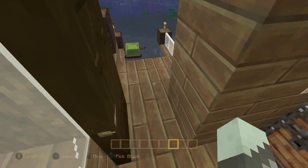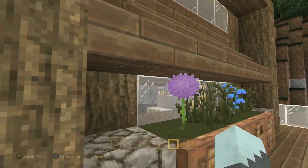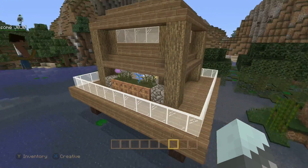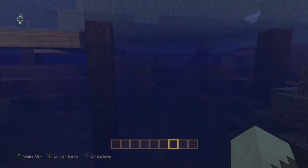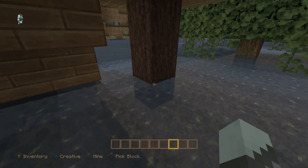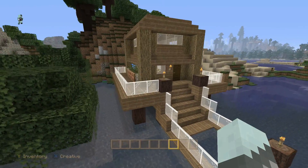On the outside, we got little planters, which I think kinda ties the outside together, and that's pretty much it. Down here we have a two-block gap so anything can float underneath without harming you. We also got little guardrails, and pretty much it.